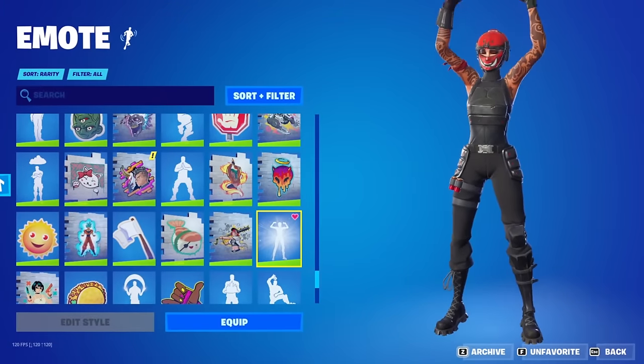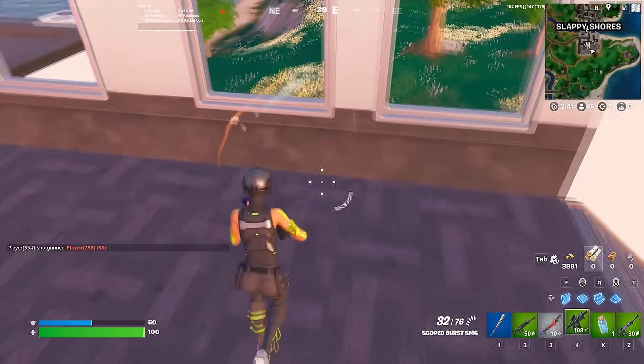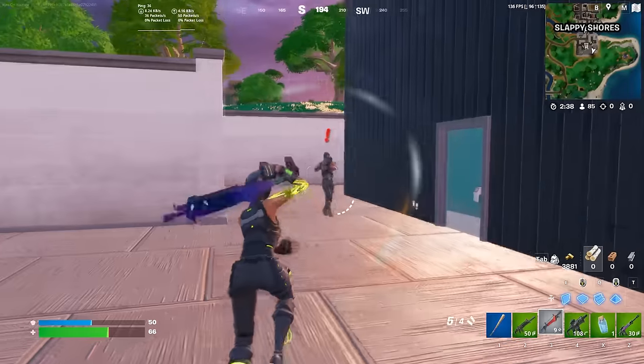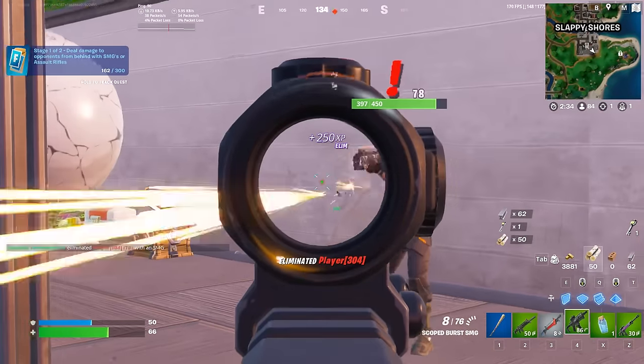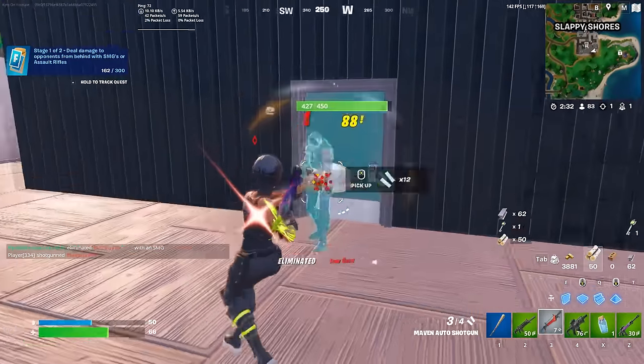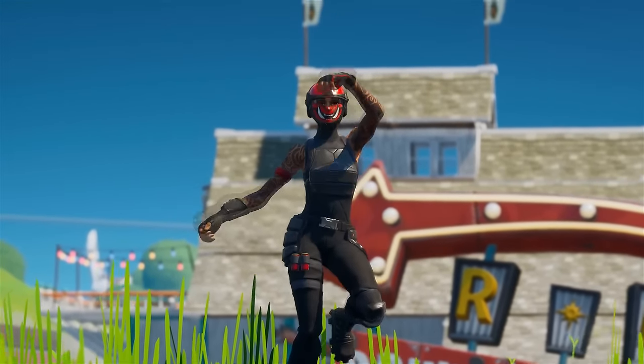Something that will feature in the store very soon though is going to be Manic. This is an 800 V-Buck skin in Fortnite that was a Chapter 1 OG skin, and became extremely tryhard, especially during Chapter 2. We saw a bunch of pros and streamers using this — it was one of the most iconic Fortnite skins of all time, and back during Chapter 2, this was probably the most tryhard skin in the game, especially during Season 1 and the start of Season 2.